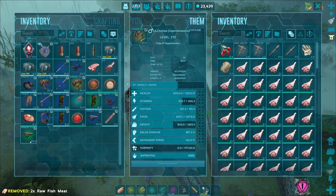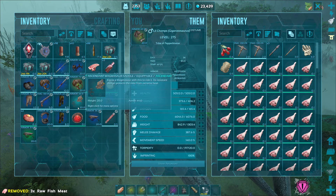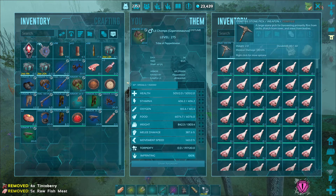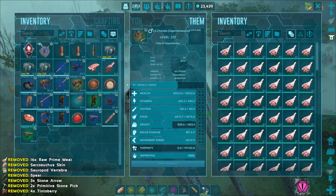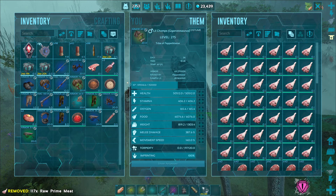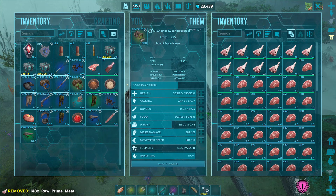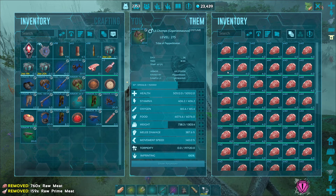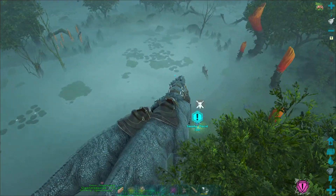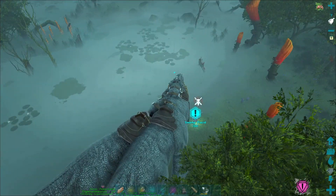So this gave us some Quetzal platform saddles and a Magmasaur saddle — don't know if I'm ever going to use that, but we got a blueprint for one last time. No Giga saddles though. I wonder if it's just the Spino one. I'm going to go back now and do Beta because I'm kind of curious. Oh, that's a 135 Baryonyx — probably not going to tame it, but it's a thing.